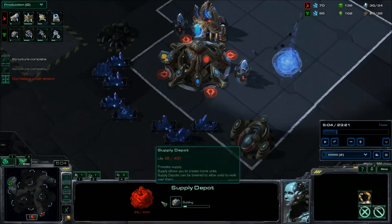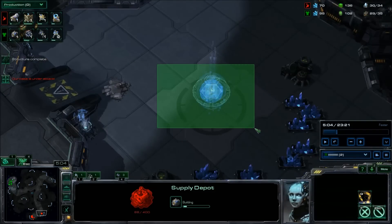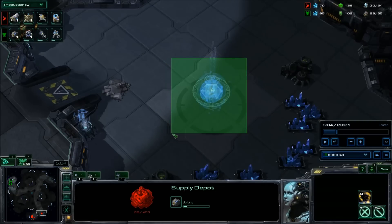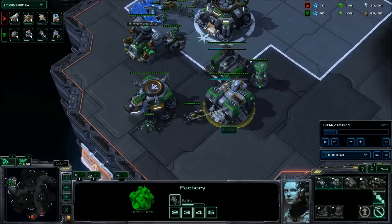We scout the enemy base, and what we're interested in is making sure his nexus is on time. By five minutes it should be almost complete — at least three-fourths of the way there. If it's not, then you know it's late and it's a tech build, and you have to scan his base. Be very careful about what you follow it up with.